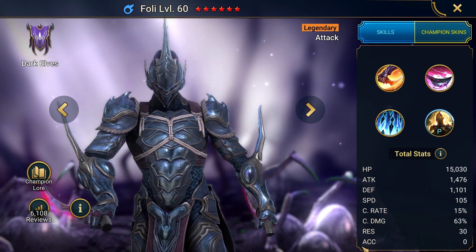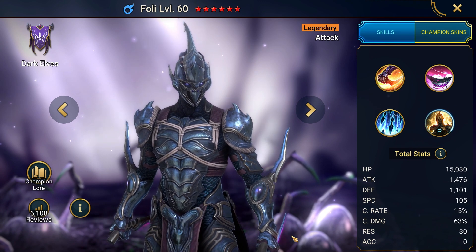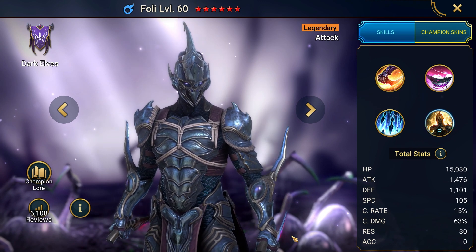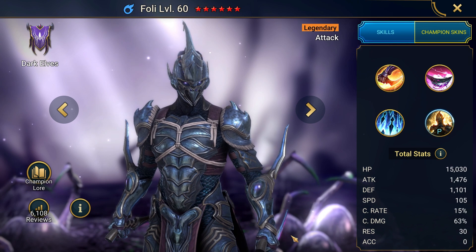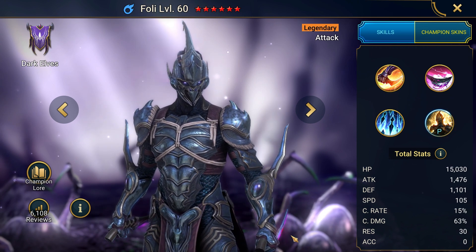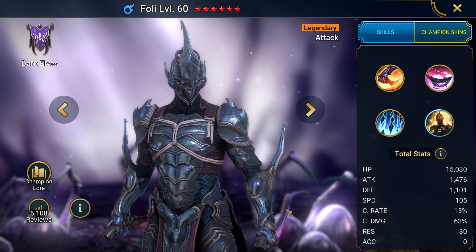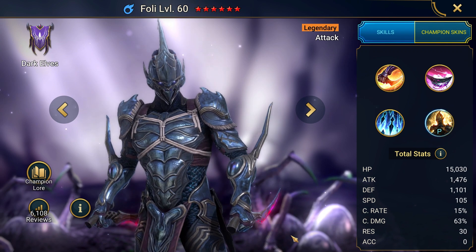This living carapace provides exceptional protection and vitality. Crushing blows that would daze and debilitate lesser warriors seem to have little effect. Wounds mend as fast as they would beneath a skilled healer's touch, and the armor itself serves as a terrifying extension of Foley's arsenal. Such an elusive champion is not easy to recruit, yet if his loyalty is gained, few foes will be able to stand in his company's way.